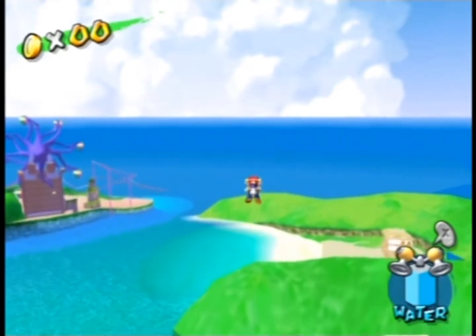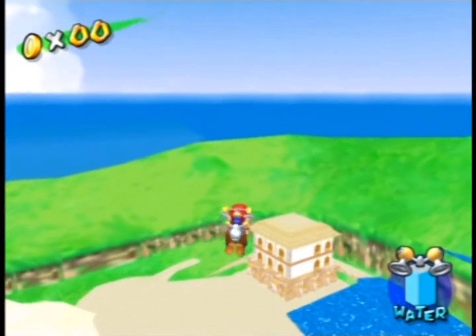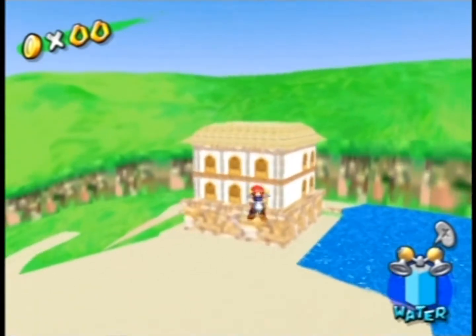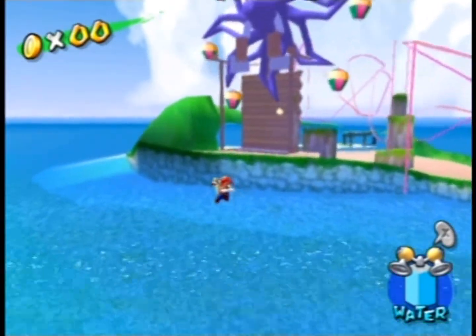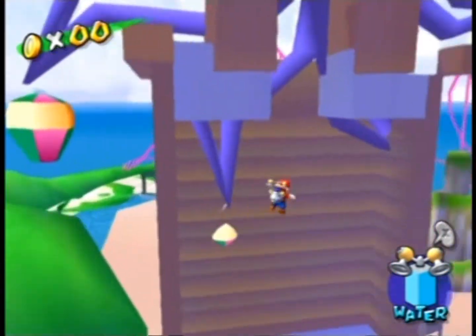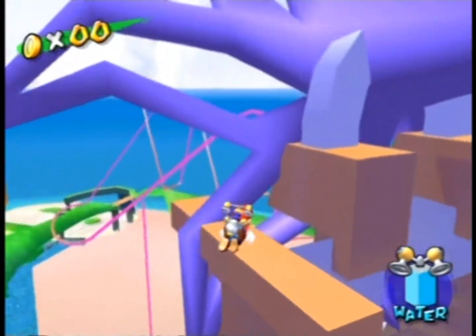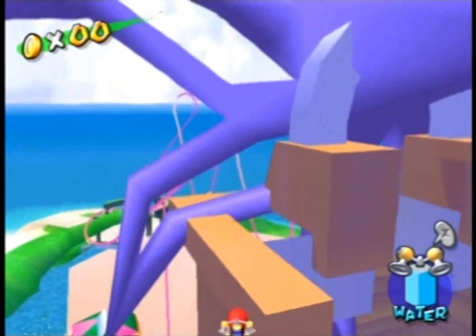Sirena Beach is visible from Rico Harbor, though normally you can't really see this scenery without cheat codes. You can see the Ferris wheel going through the tower, and this is visible even from the Rico Harbor level itself. Now we'll exit the area and go to Bianco Hills.